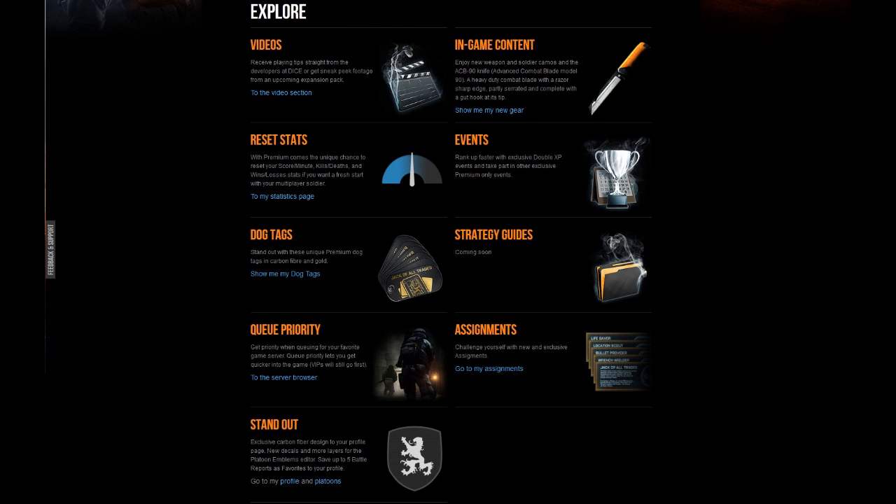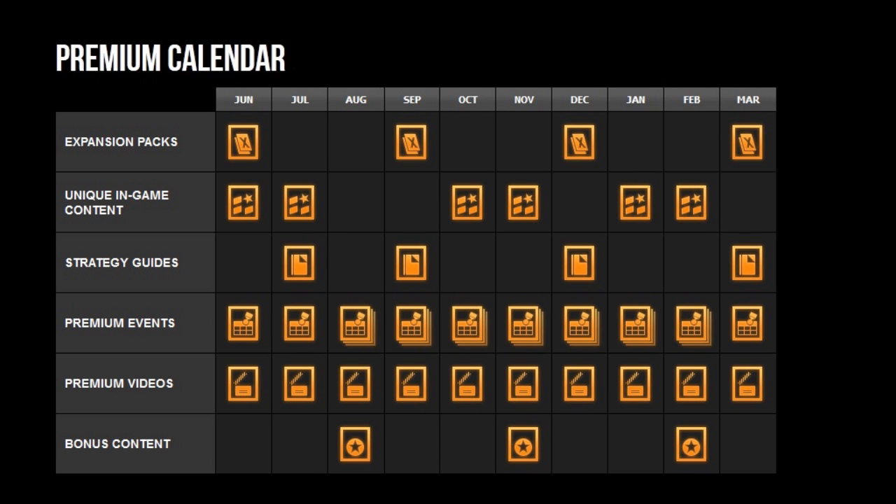This is the Premium calendar. As you can see, from June to March this covers all the upcoming content. There's also bonus content listed at the bottom — it says 'bonus content drop' with more info coming soon, so we'll have to wait and see what happens in August.